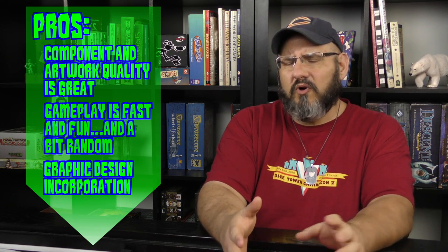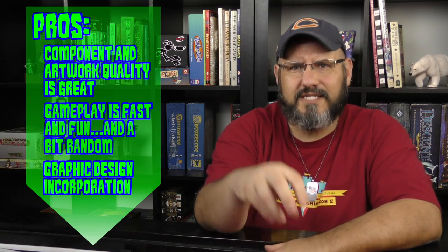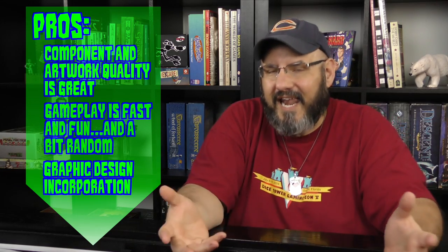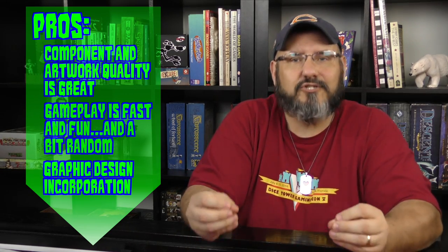My third pro is the graphic design. The different elements of the board really bring out the mechanisms — the lanterns and light spots, the moving guards, the bushes and trees providing cover on the escape side. It looks artistically great but is also mechanically sound. The water spots could have been just an artistic flair, but they're actually another mechanism. I liked how graphic design, artwork, and mechanics all flowed together — that was a really cool thing for me.